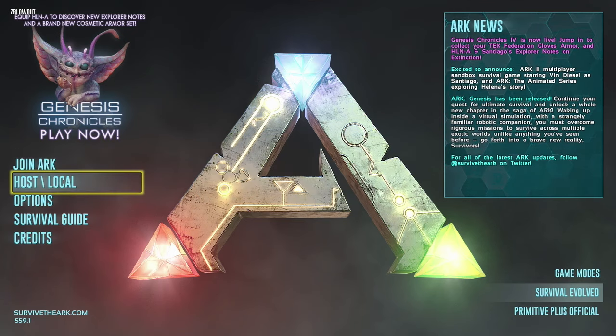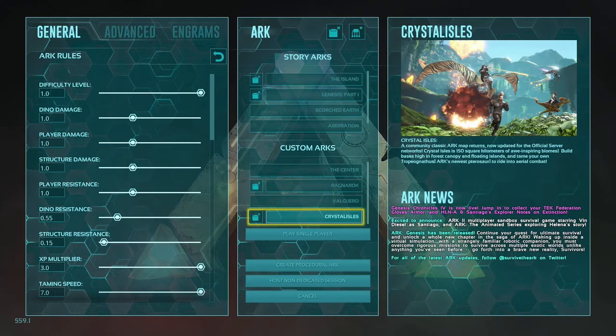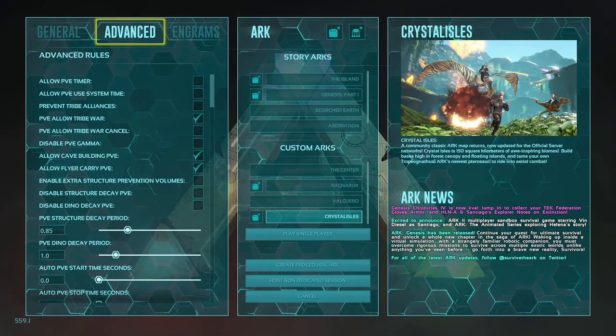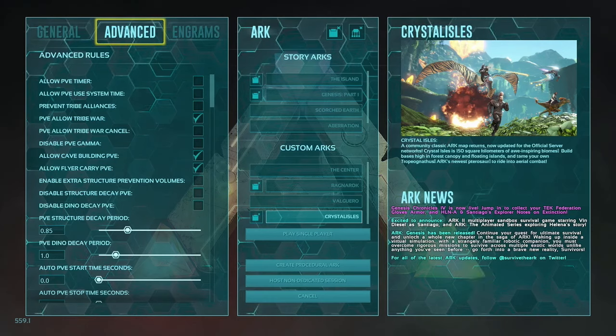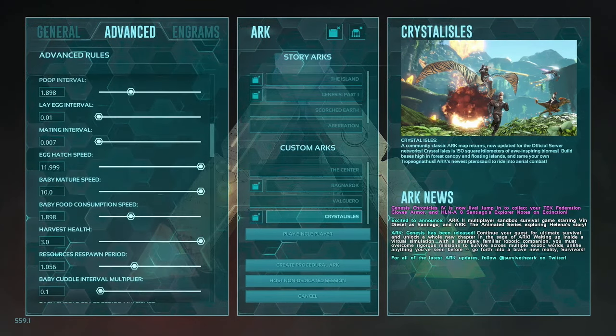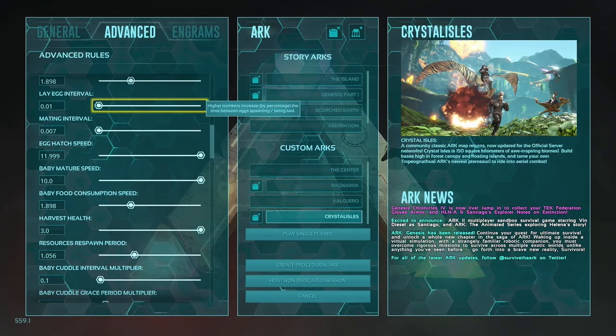First and foremost guys, we are going to be taking a look at the single player settings. You can see the general, advanced, and engrams tabs, and today we're looking at the breeding settings which is under the advanced tab. So let's go ahead and click advanced and scroll down to the world settings — there are only a few total breeding settings we even need to worry about.